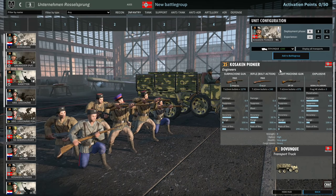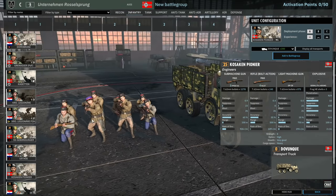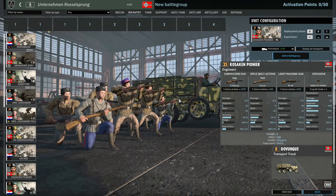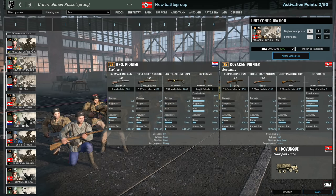Then there's the Kosakan Pioneer — an interesting unit with three submachine guns, the PPSH, four M27s, a DP-28, and close-range HE. You can get 5, 10, and 15 of them, but they suffer from the same problem as other 8-man pioneer squads: they die very fast to enemy HE bundle grenades and TNT. I'm not entirely convinced this is the best unit to choose here.